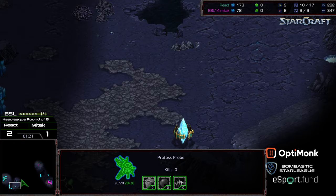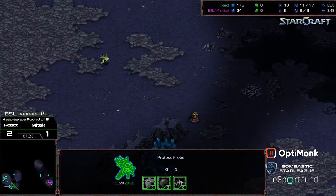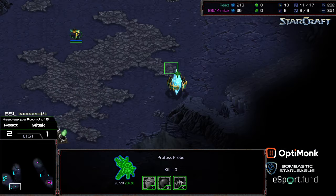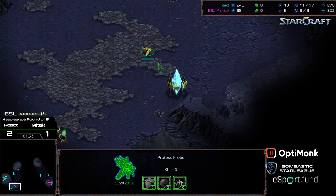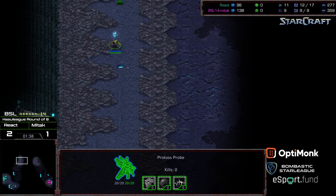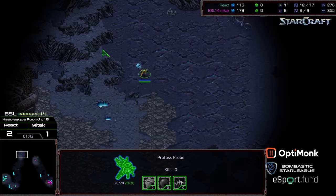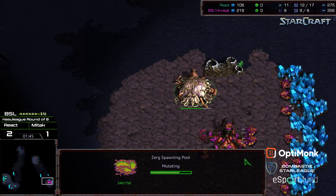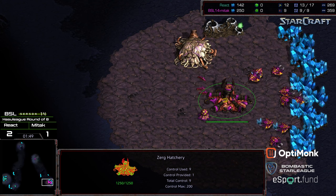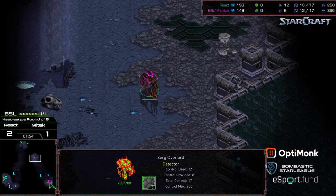React doesn't plop down a gateway just yet; instead he's interestingly scouting immediately after pylon. He's moving a second probe out, which leads me to believe we're going to see a forge first build. Usually you want that tacked down as rapidly as possible, and I'm wondering if the scout is to check whether nexus first can be executed. The probe wanders north and unfortunately doesn't get first scout — otherwise he'd know he needs cannons.